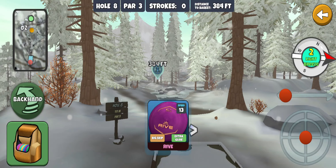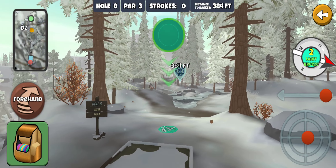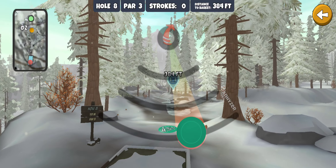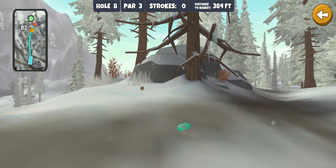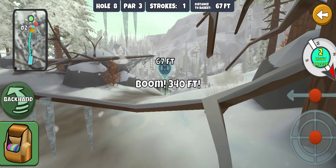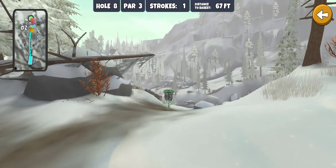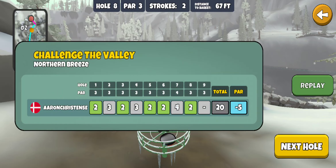Hole eight, 384 feet, par three. Tried a forehand Sapphire around the edge with a little flex — the Accurate Glide Sapphire. Shot went through the trees toward the water but we got a birdie look. Downhill, got to be careful. Made the birdie! There's some danger behind the basket, and you can see the Northern Lights hole across the way.